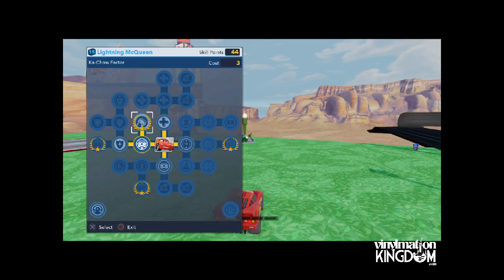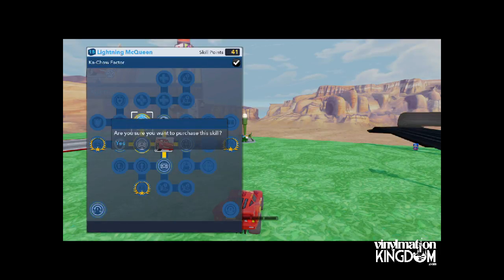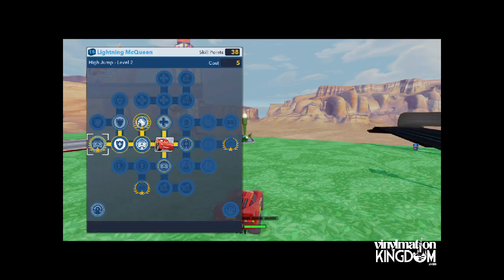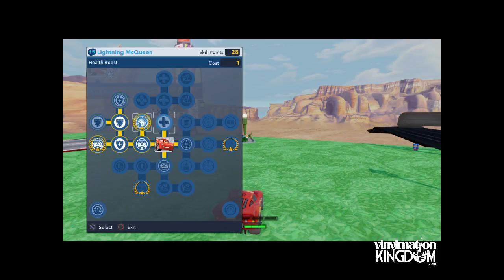Let's give him a high jump so he can jump a bit higher. This is the Kapow Factor, which increases the speed at which Lightning can form his signature tricks. You can regenerate his shields, give him some more high jump, and up here you can give him some shield protection. Above that we have some health boosts - I always like a nice health boost.